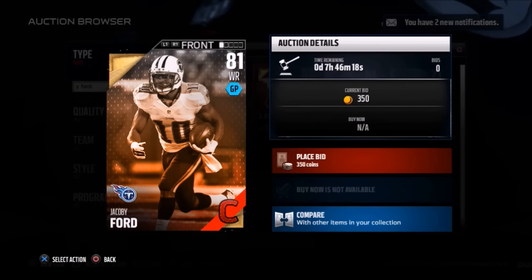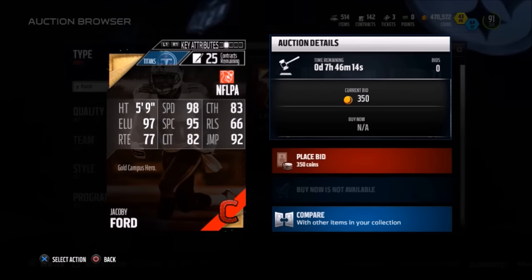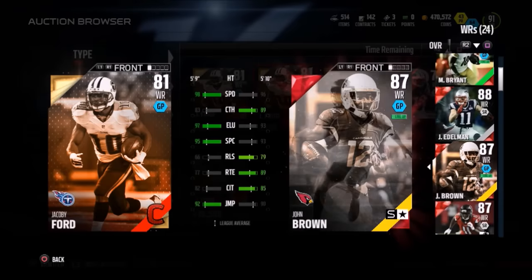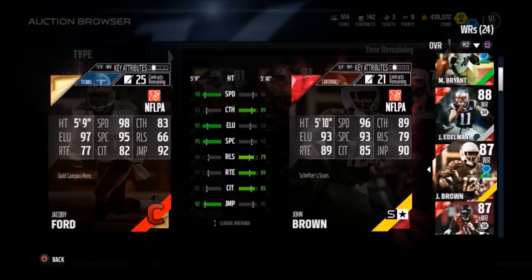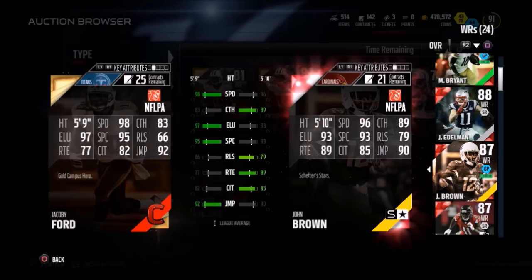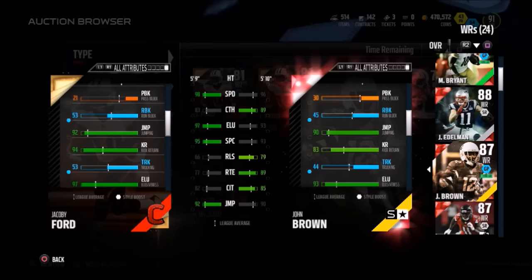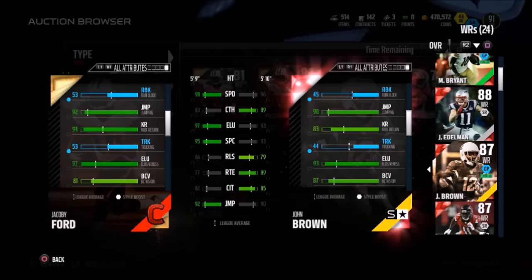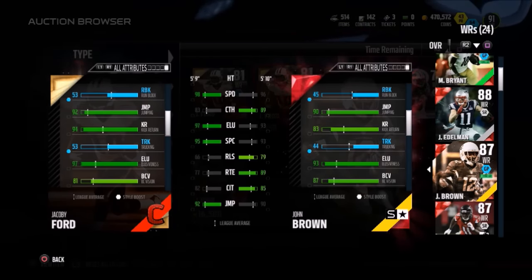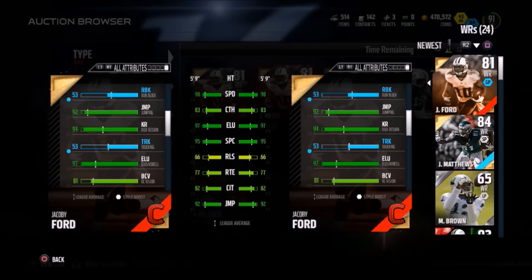You can get this Jacoby Ford from the Titans, 81 overall wide receiver, with 98 speed and 97 elusiveness. Here's how he compares to my current kick returner John Brown: he has plus two speed, plus four elusiveness, and plus 11 kick return. I see a lot of people using John Brown, but I don't think they know about Jacoby Ford. There's nothing not to like about this card — very cheap kick returner. I've already scooped him up and he's going to be my kick returner for the near future.